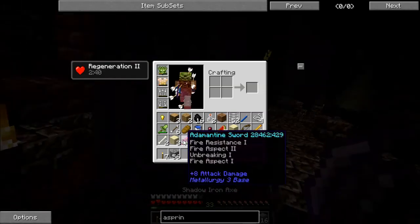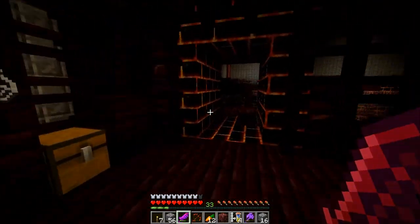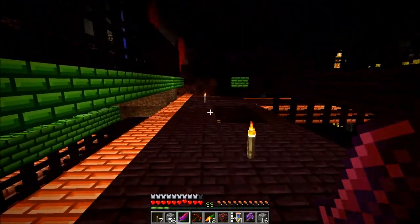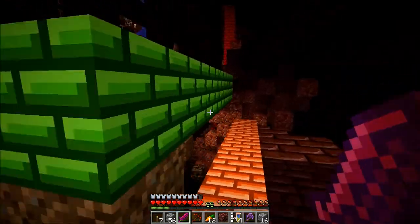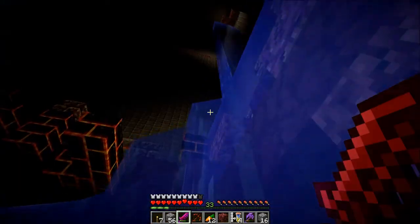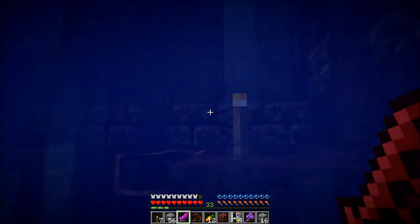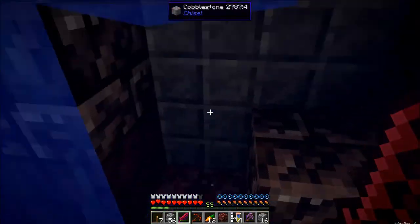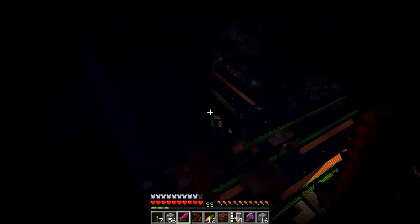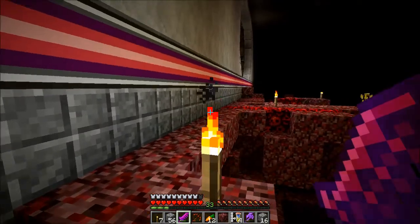Where the heck is my sword? Give me fire resistance - there we go. These guys can't really kill me because I'm pretty much invincible right now. But I don't really want to mess with them for too long. I definitely need to go make some more fire resistance potions and a little bit more aspirin. I need to make sure I take the fire resistance potion after the aspirin - aspirin first, and then the potion. It must wipe potion effects, so if you're poisoned or withered it'll wipe that too - that's actually really cool.